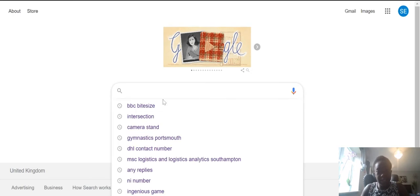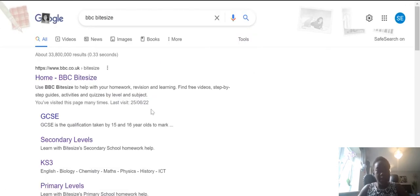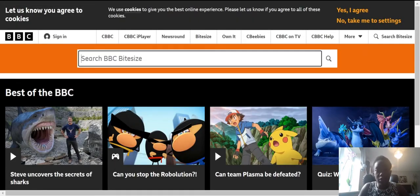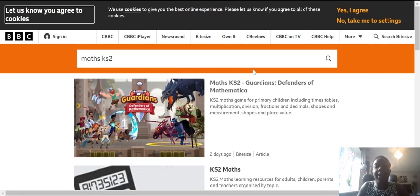First we find BBC Bitesize and go to the home page. After we go to the home page, you will see this. So we click on the right hand corner to search Bitesize — that's where we're going to find it. You search Maths Key Stage 2, then you find Guardians Defenders of Mathematica there.